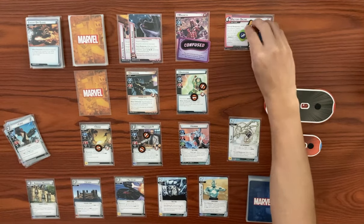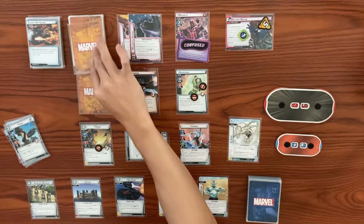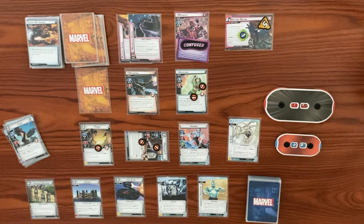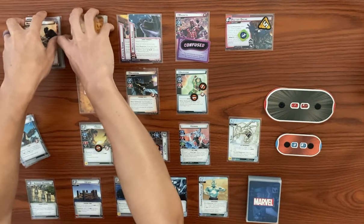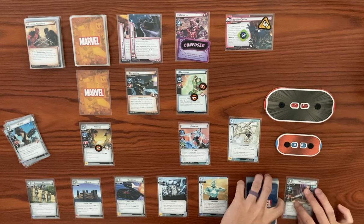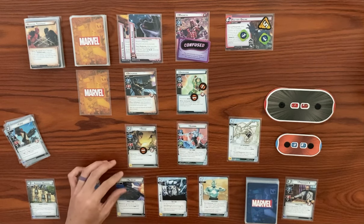Magneto's turn — add one to the main, it goes back up to five. He's going to attack us. We're going to have Professor X block — hitting with a base of four. The boost card is two, so it's going to do six damage total, which knocks out Professor X. He adds a mana counter after attacking.